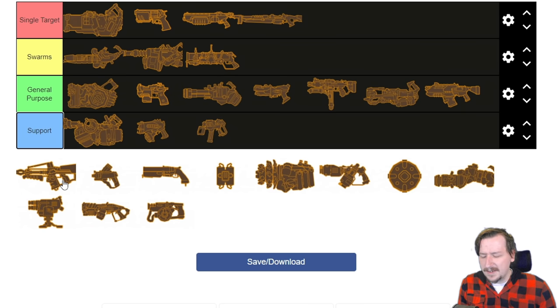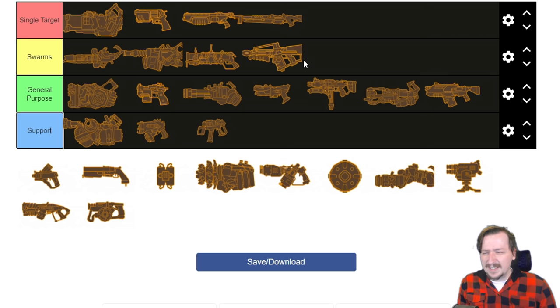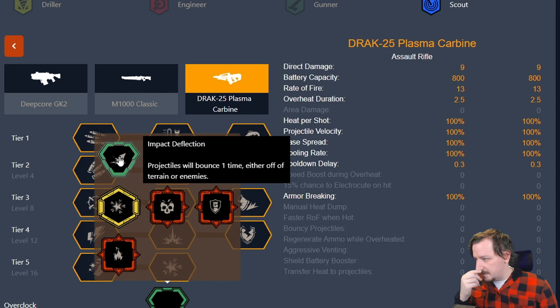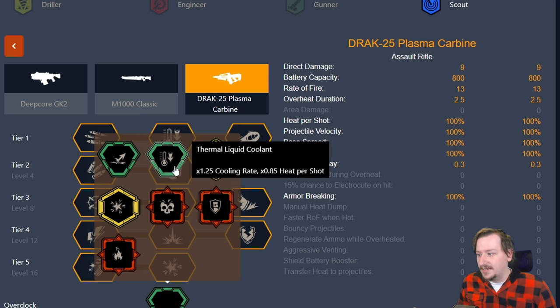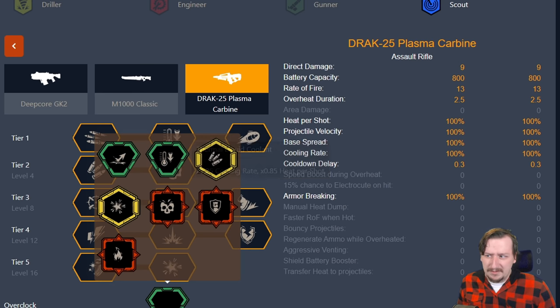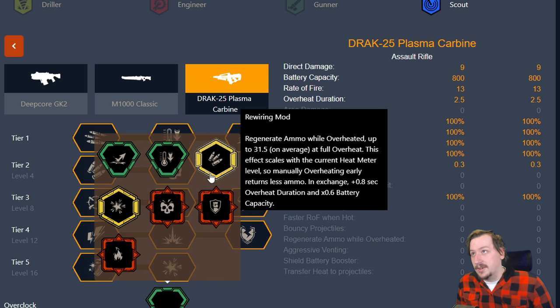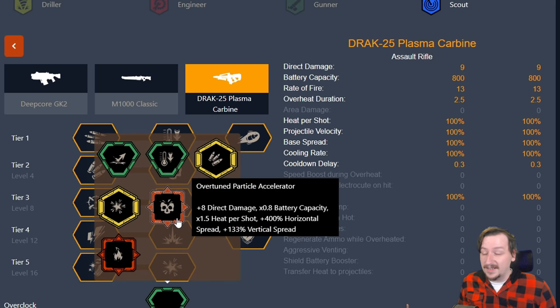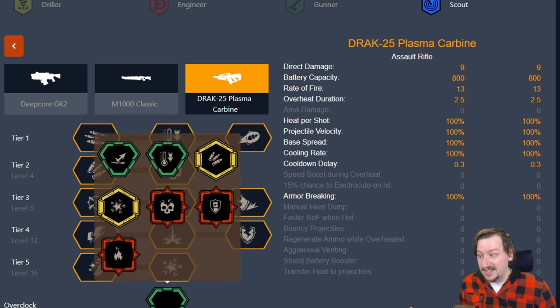Then we've got the Drak-25. I would say the Drak-25 is probably more for swarms — this is largely Scout's best weapon for swarms. It's got a lot of bullets, you can shoot it pretty quick, and it does okay damage per shot. It's not incredibly great against single targets without overclocks. With overclocks it's a different story — a lot of them lend themselves more to swarm killing, like Impact Deflection for bouncy rounds, Thermal Liquid Coolant for more cooling, Rewiring Mod for a lot more bullets, and Overtuned Particle Accelerator which does give a lot of single target damage but lowers your accuracy.